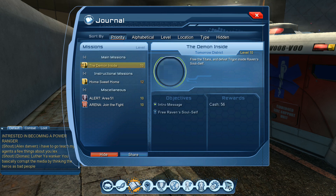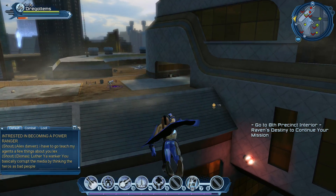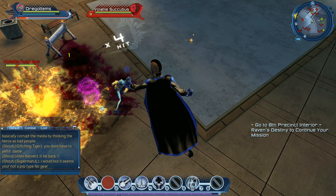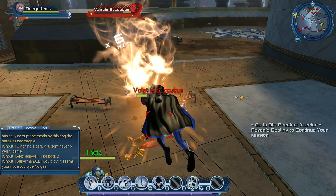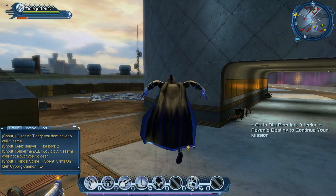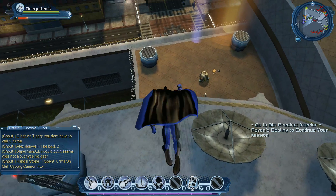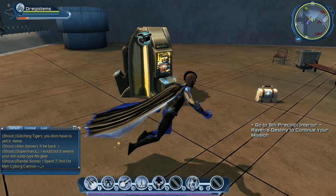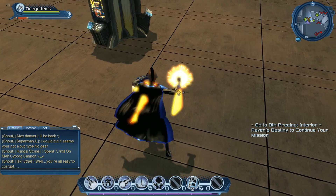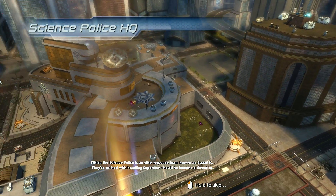The active quest is 'Demon Inside' — we need to go to the Eight Princeton interior. I can't always tell who's a player and who's part of the world, but we're going to help everybody out because that's what heroes do. Stay away from that vortex. Let me check this: within the Science Police is an elite response team known as Squad K.